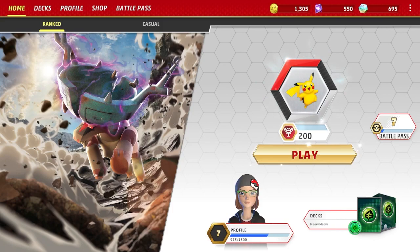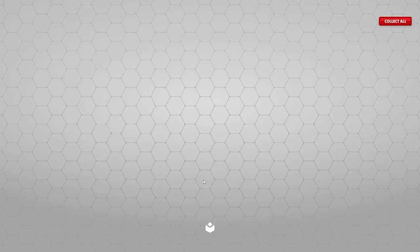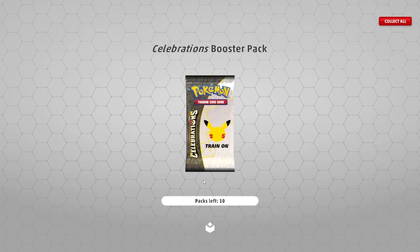We also pulled the Venusaur and the Blastoise as well, plus a bunch of other amazing cards from the set. It's one of our more prized collections. It's not much of a story, just to say hey, we pulled the Charizard and it was an amazing moment. I can't explain enough how amazing of a moment it was. But let's get to opening some packs.